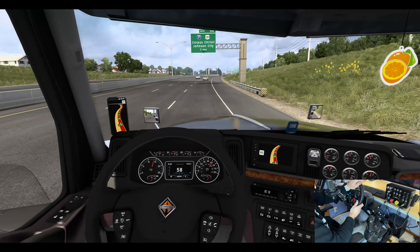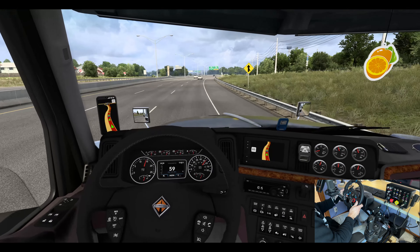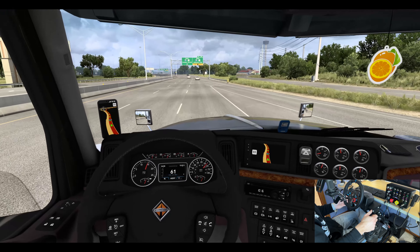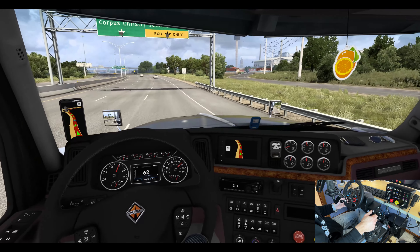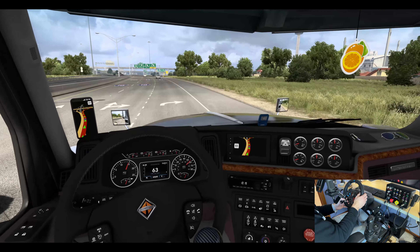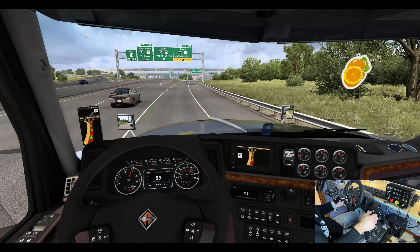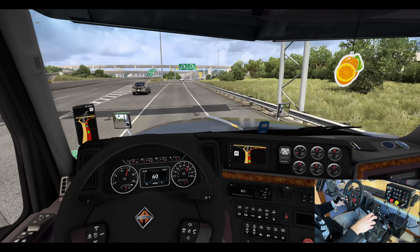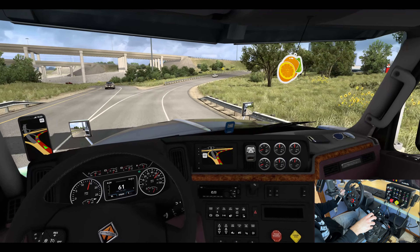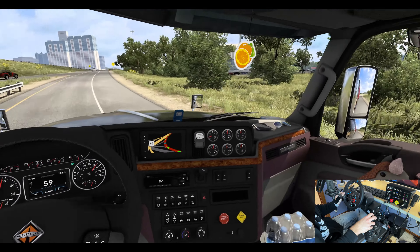Another thing I've noticed is the GPS — everything looks a little cleaner. They did add the time and miles per hour speed limit, which is good. I wish they would also have the ETA on there for your delivery — that's one thing that's missing. But it's a good step in the right direction; hopefully they will add it. It's kind of a no-brainer that they should do that.